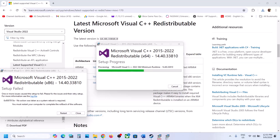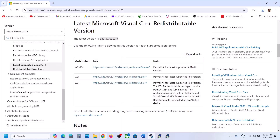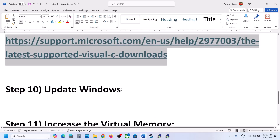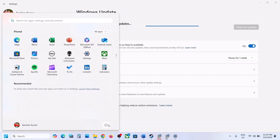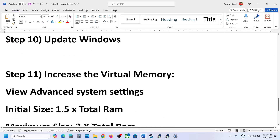Once both Visual C++ packages are installed, you'll see a Restart option — a restart is required. After the system restart, launch the game and check. The next step is to update Windows to the latest version. Open Windows Settings, go to Windows Update (or Update & Security), and click Check for Updates. Once all updates are installed, restart your computer, and after the restart, launch the game and check.